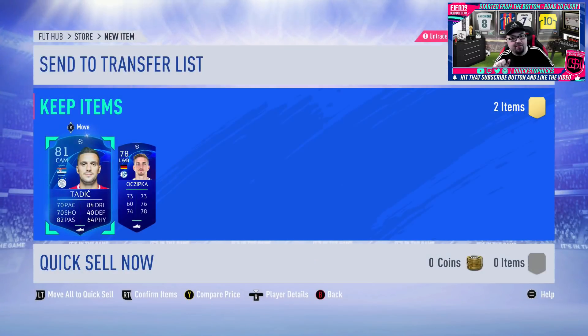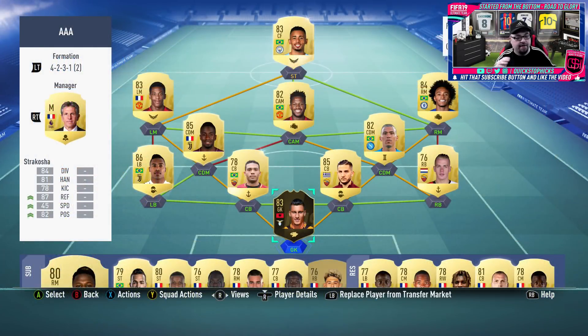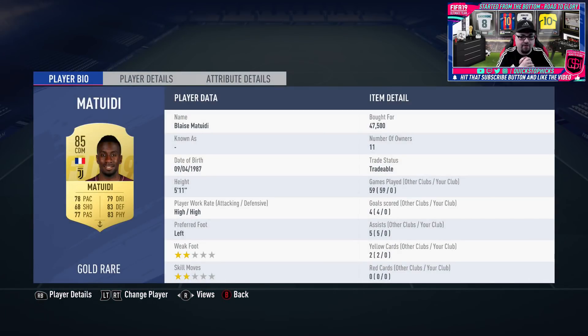Love Run was our best pull out of four UCL packs — he's our best UCL player so far. We didn't get anybody from the marquee matchups either, so that's 12 UCL players and none of them are any good. The latest addition to the team is Blaise Matuidi — we've paid 47,500 coins for him.